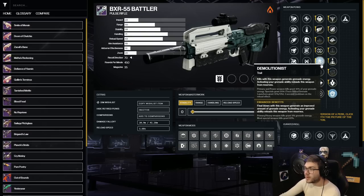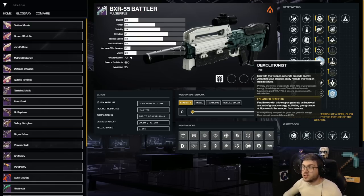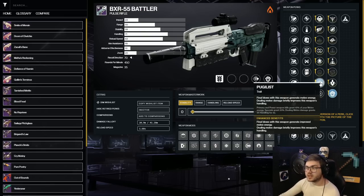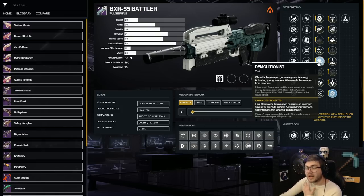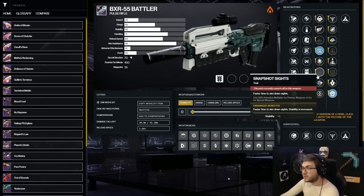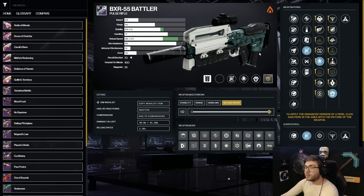The Battler pairs very well with Demolitionist — just like Volt Shot, if Incandescent gets kills it procs Demolitionist and you get your grenade back extremely fast. It also comes with Pugilist, which gives melee energy back, so it's great for melee-based Solar 3.0 builds too, though Demo is usually the best option. For the other perk column, something like Outlaw or Perpetual Motion for reload speed is nice. I'd recommend Arrowhead Break for 100 recoil direction, or Ricochet Rounds — this is craftable so definitely craft it.